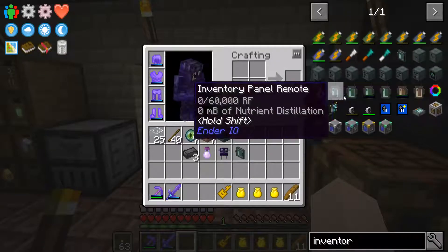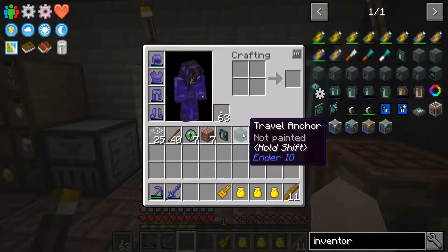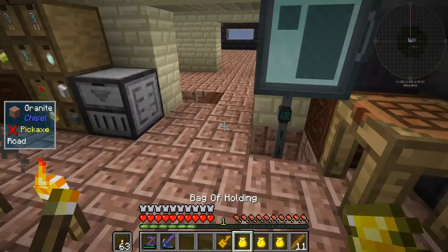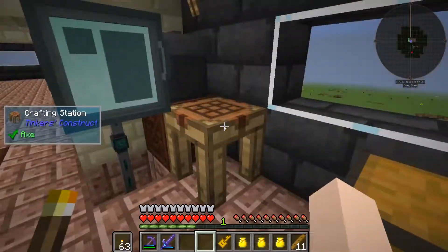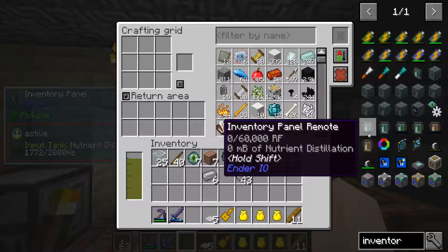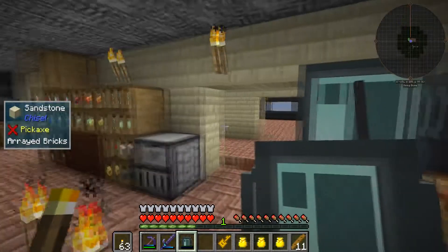For the inventory panel remote I need a travel anchor and weighted pressure plates. I have a travel anchor here. Weighted pressure plates are very easy to make — I just need some steel. I think I need five. Now it works — I have five — and I now have a remote control.